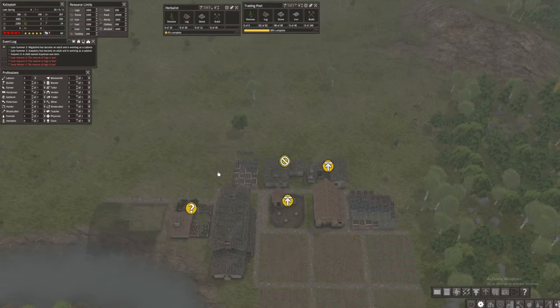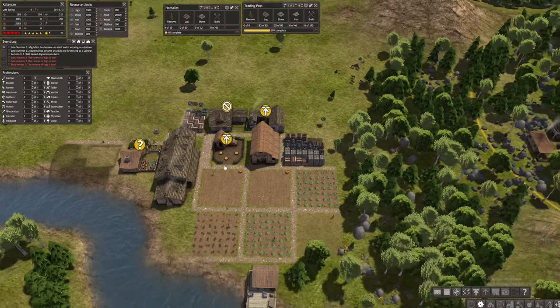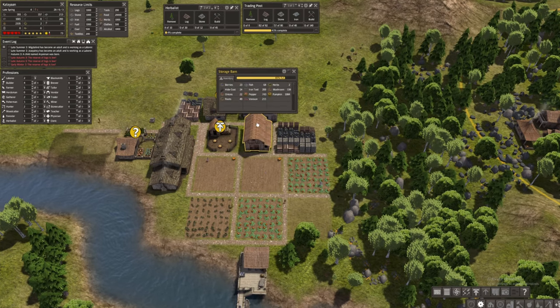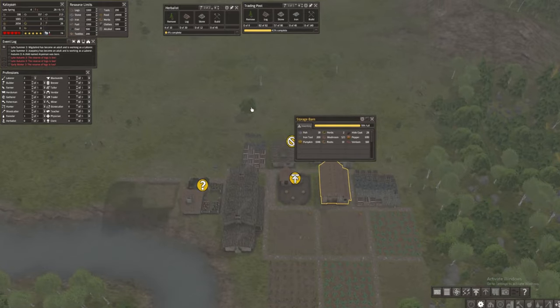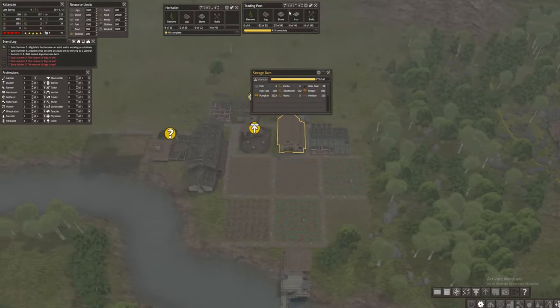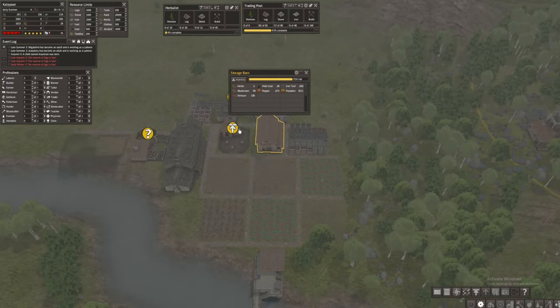Since we already have 20 workers, I could add two more crop fields or maybe orchards. I'm not sure if we can plant any orchard-type crops yet, but we'll get this herbalist done first.